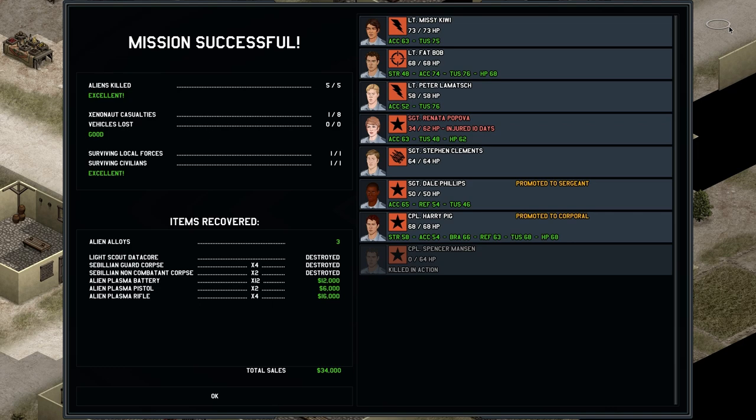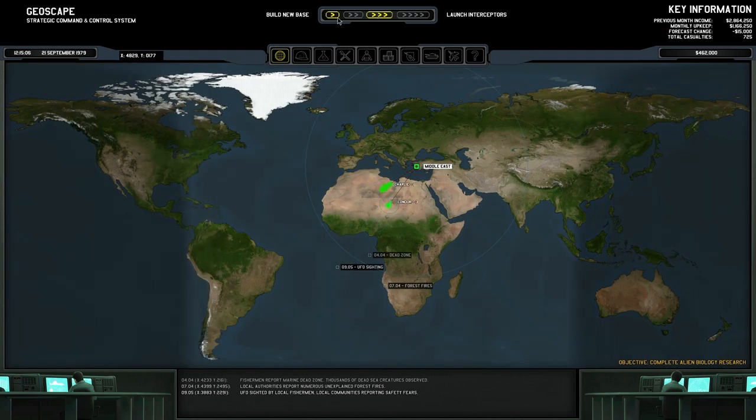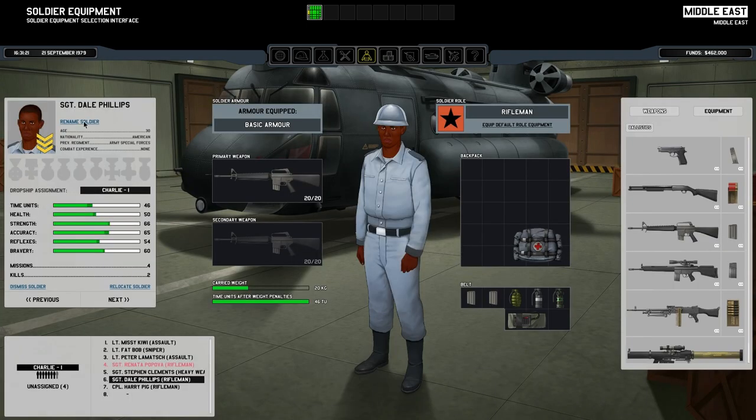Why Bob didn't get a promotion for actually saving two people, I have no idea. We did unfortunately lose Spencer Manson, but I think Dale Phillips may become the new Spencer Manson — I feel a little bad about losing somebody on their very first mission. We do have another injury, but luckily we have spare troops. That is our first casualty. It was still a good result — not excellent, but still good — and we got a fair bit of resources back from it. We also shot that other UFO down over the water. Everybody has returned to base.